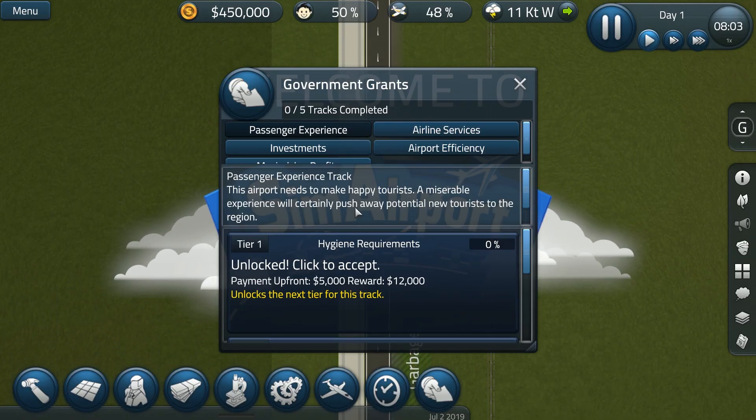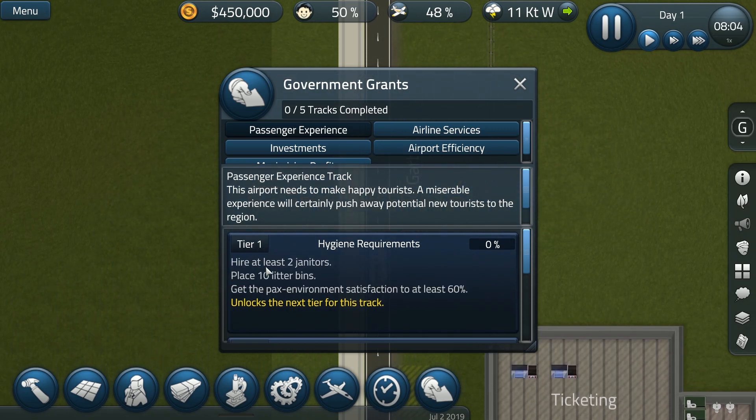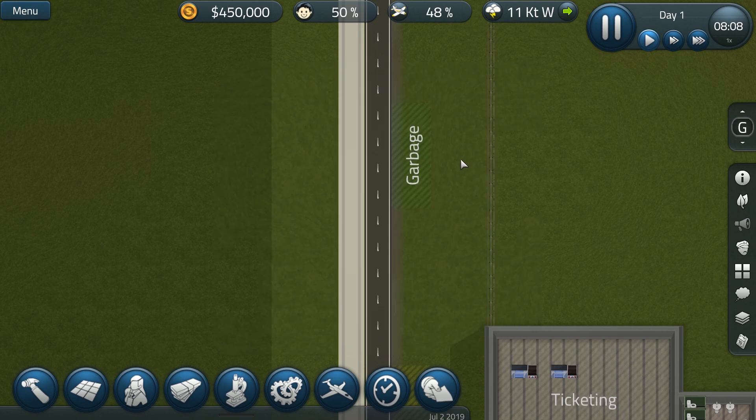Government grants, passenger experience track — hygiene requirements: hire at least two janitors, place 10 litter bins, get PAX environment satisfaction to at least 60% to unlock the next tier for this track. Yeah, I think this will be pretty easy going.